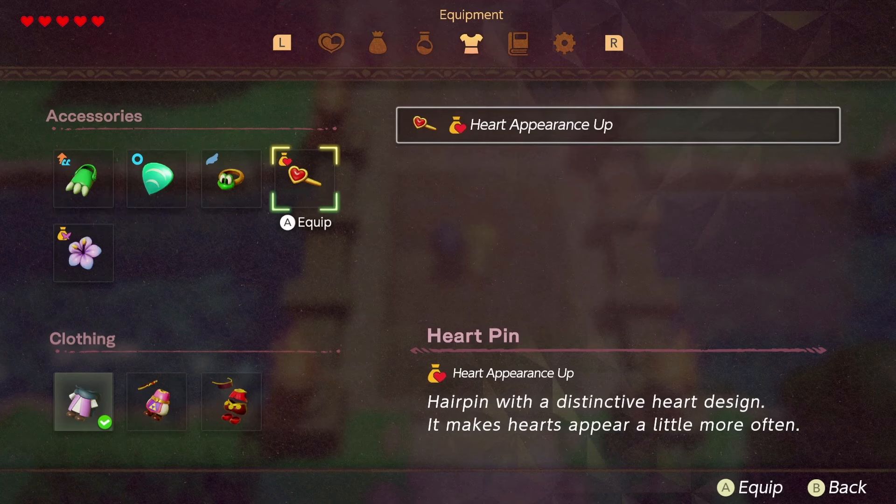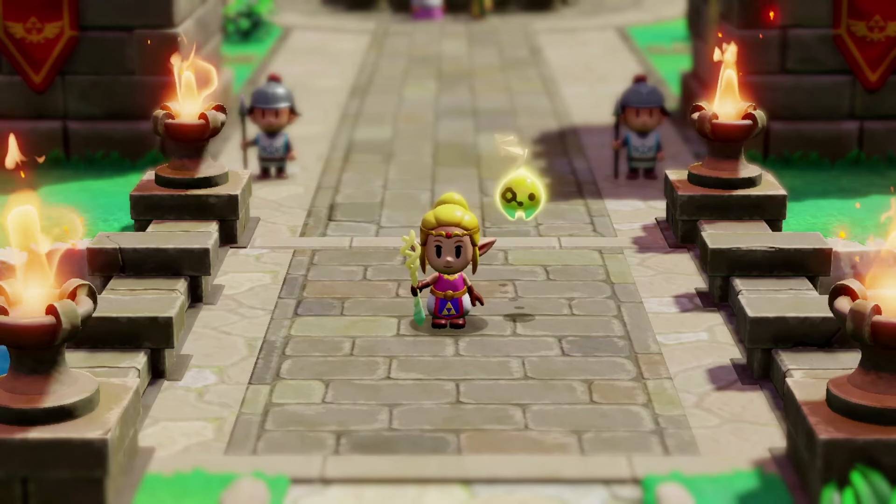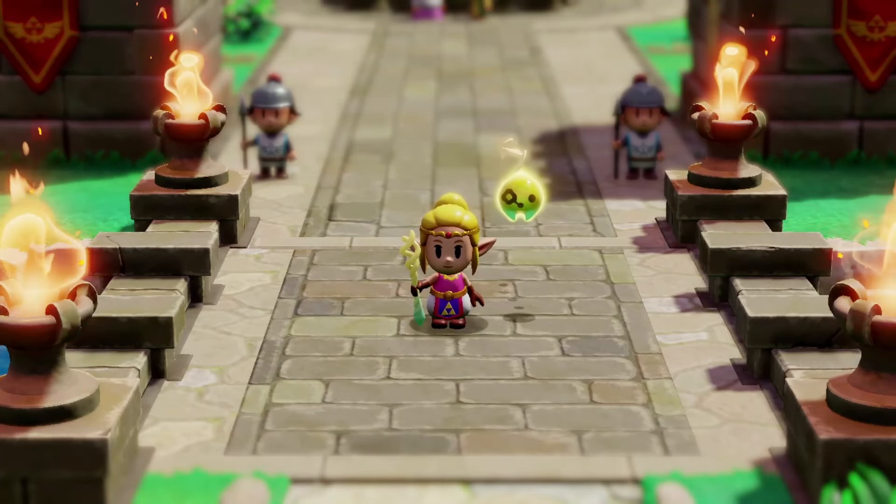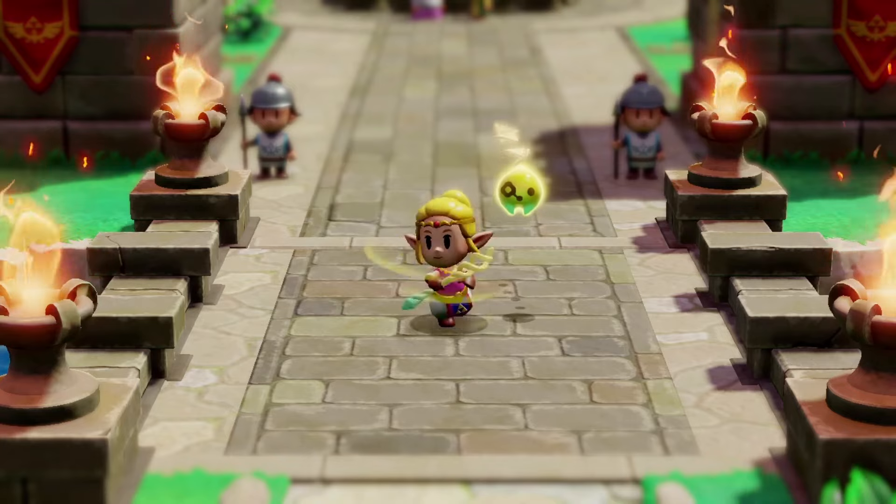The Distinctive Heart Design item makes hearts appear a little more often — it doesn't give you an extra heart, but makes hearts appear more frequently, presumably through grass, enemies, or rocks. Outfit customization is another returning feature from Breath of the Wild and Tears of the Kingdom, and there's going to be a lot of customization with what you're wearing and the specific buffs and abilities these items present.